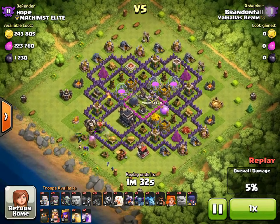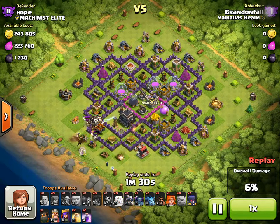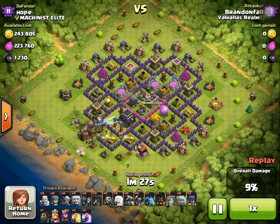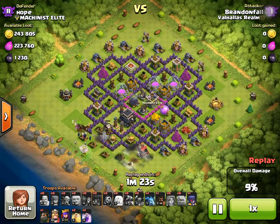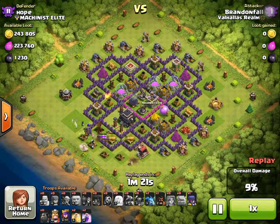Then after I put down the Balloons, I put down a Barbarian, Pekka, Healer, and Dragon, and then a Valkyrie. And then I put down my Two Witches and Lava Hound.